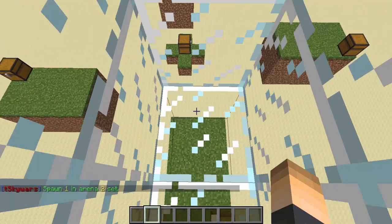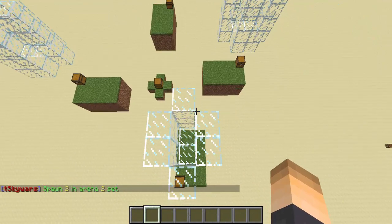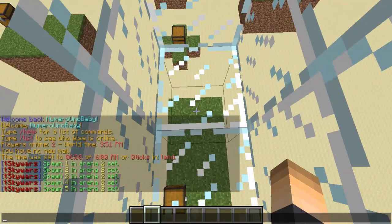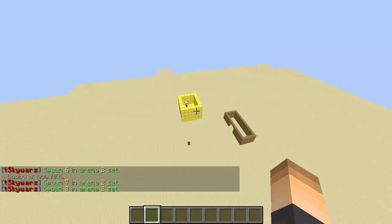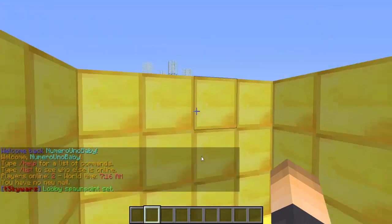Now we have to set the other teammate's spawn, so back up a little bit and type the same command again. It's that simple — just do the same thing for all the other cages. By the time I finish, I should have 8 spawns because I have 4 cages with 2 players each. Then the last thing to do is set the lobby spawn point by typing /TSW set lobby spawn and hitting enter.